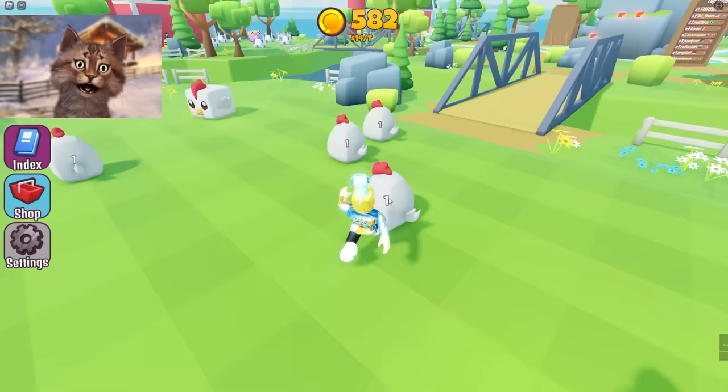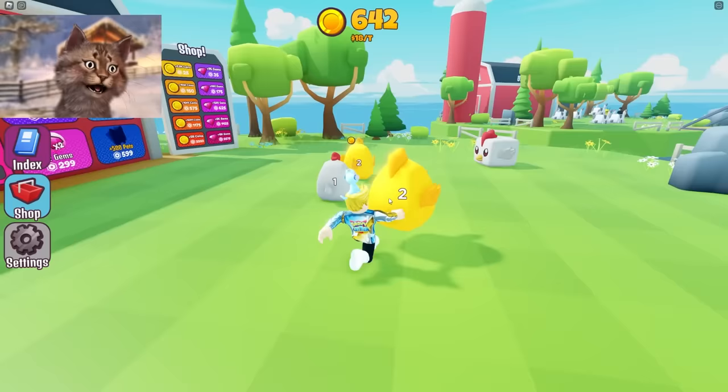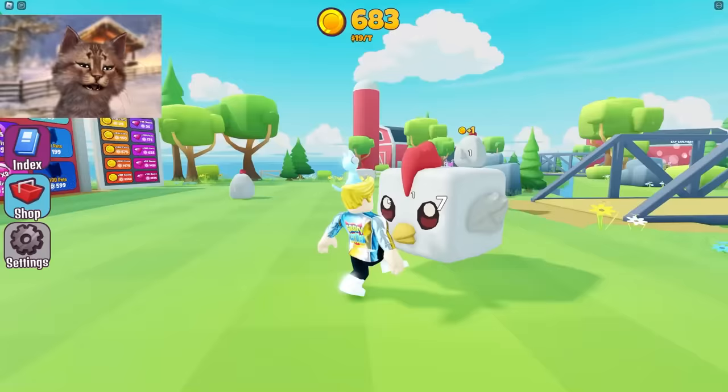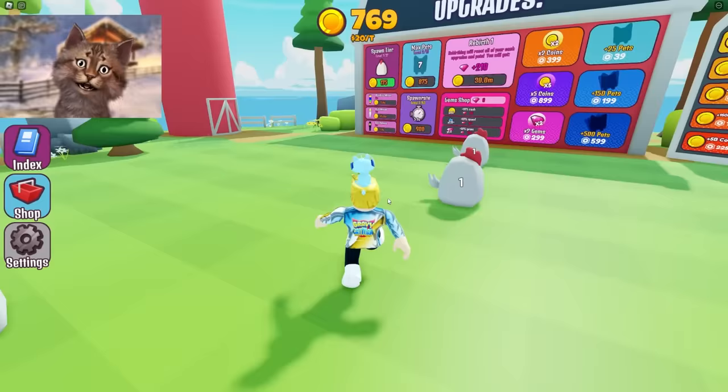So I guess let's just keep combining this. Combine this one, combine this, put this one right here together. This is kind of like Pet Crafting Simulator, but not really. You have to craft your own pets. What am I gonna get? Two chickens together — oh, a gold chicken! Now I'm gonna get an emerald chicken, and then like another chicken.